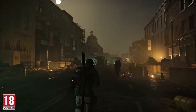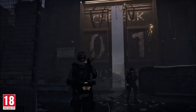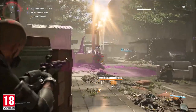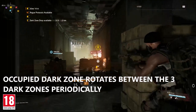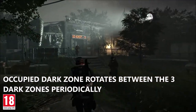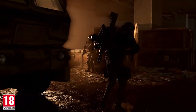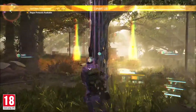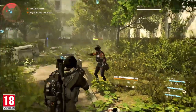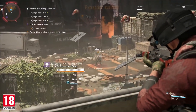Now, remember I said kind of? There is a final aspect of the Dark Zone called the Occupied Dark Zone. No rules, no rogue status, no normalisation. It's a no holds barred zone where you pit your builds against other players mano a mano. You'll get very little notification about players going rogue, you can't trust anyone — even your teammates — because friendly fire is active. So good luck and get ready to troll.